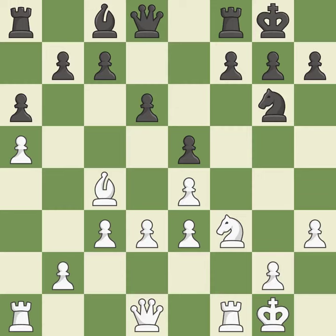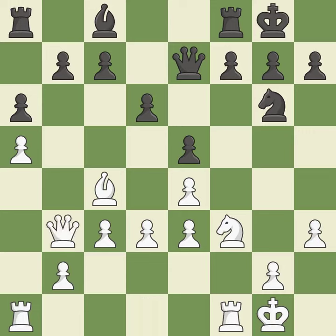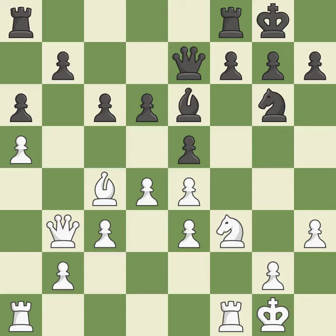Recaptures — ideal. A queen moves off of its beginning square and into the action — quite good. The rooks are linked by this, making it easier for them to work together in the future — ideal. The best choice is this one. This offers an equal trade of pieces — good. This is an equal trade — best. Backs off — ideal.